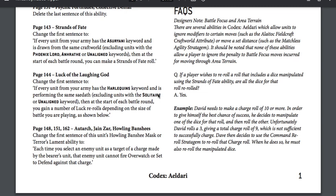Page 144, Luck of the Laughing God: change the first sentence to 'if every unit from your army has the Harlequins keyword and is performing the same Saedath, excluding units with the Solitaire or unaligned keyword, at the start of each battle round you gain a number of luck re-rolls depending on the size of the battle.' Comparing to the old version, they added in Solitaire — that was the change there.